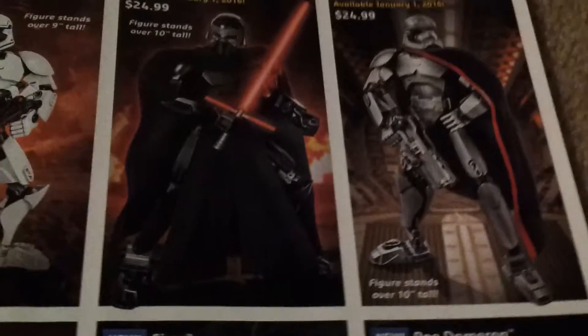The new Buildable Figures are here — wave one had Luke and some others. This wave includes First Order Stormtrooper at $20, Kylo Ren $25, Captain Phasma $25, Rey $20, Finn $25, and Poe Dameron $25.